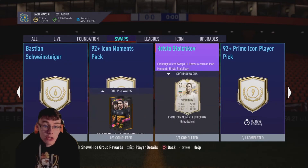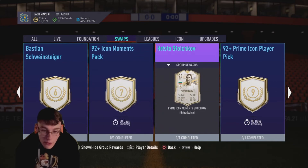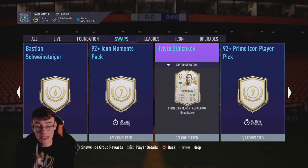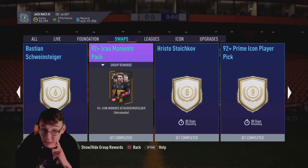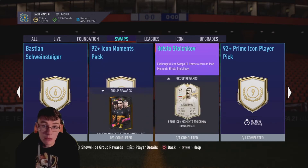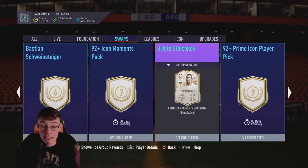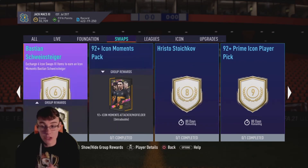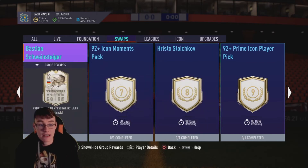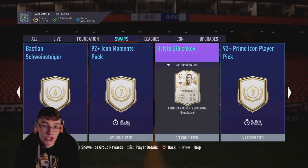Moving to another player SBC — Hristo Stoichkov for eight tokens. I have to say, I'm pleased with EA so far. Eight tokens for a Stoichkov Prime Icon Moments — I used his Prime last year and he's very, very good. He's definitely the best player SBC to go for so far and definitely better than Schweinsteiger. If you've got six to eight tokens and you're deciding between the two, 100% go for Stoichkov. He's definitely a better Icon in-game.